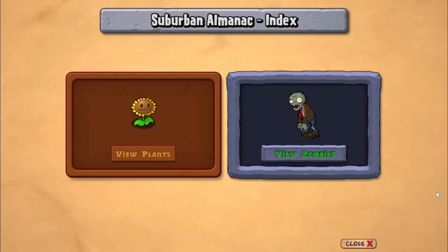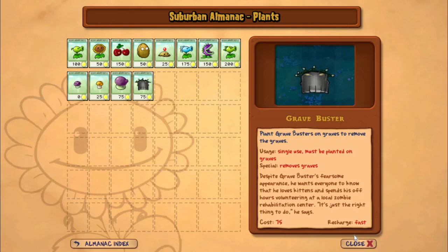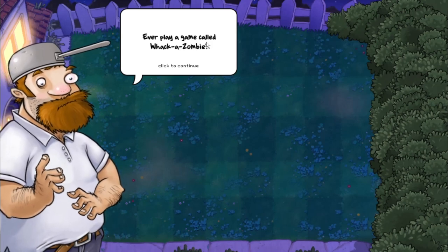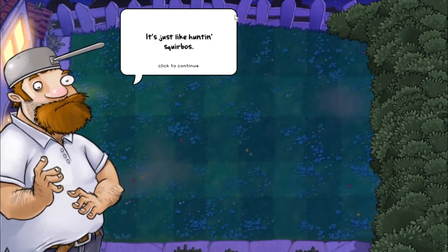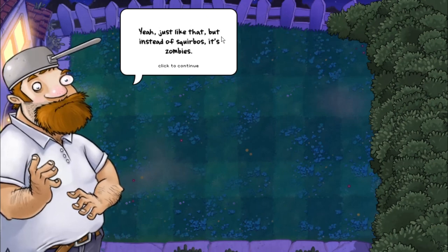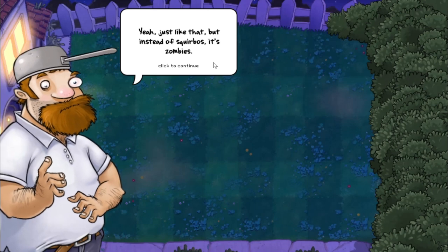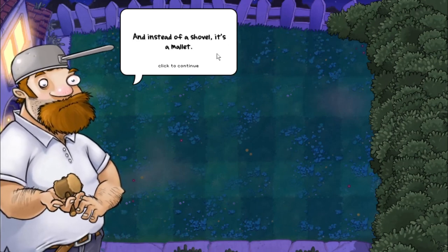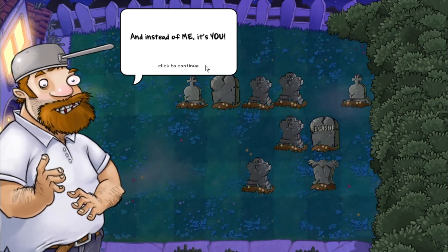The Almanac keeps track of all plants and zombies I encounter — nice. Crazy Dave says: 'Ever play a game called Whack-a-Zombie? It's just like hunting Squirbos — you know, little furry rodents that dig holes in the lawn. It's like that, but instead of Squirbos it's zombies, instead of a shovel it's a mallet, and instead of me, it's you.'